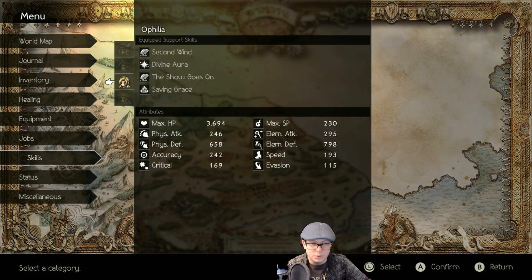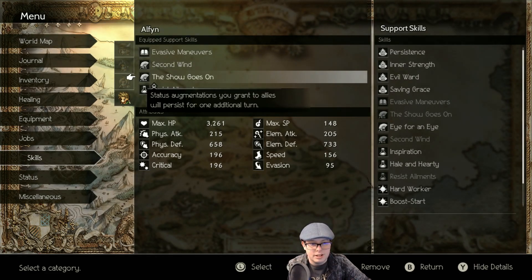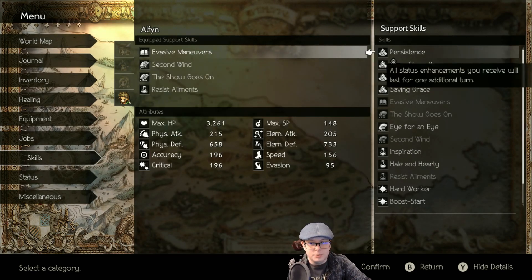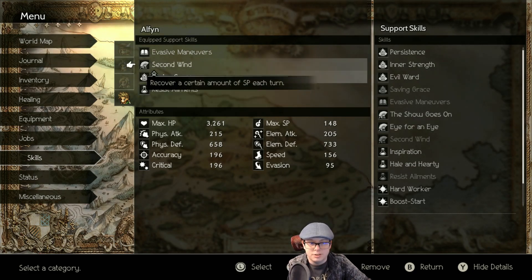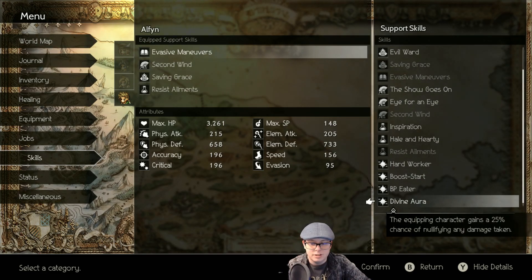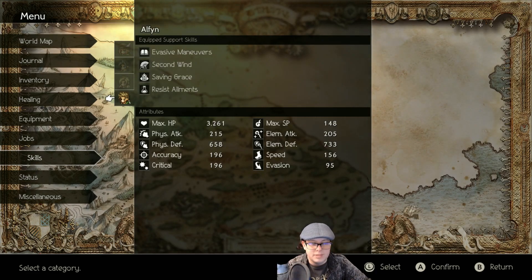We'll touch on why that's not as much of a concern anymore. Elfin with Second Wind. We're going to be swapping Evasive Maneuvers — actually, we can probably get rid of Shogo's on now. Saving Grace on there. Evasive Maneuvers will swap out for Divine Aura with Nullify Damage. Because he's basically going to be here just to keep everybody alive and make sure Cyrus doesn't go down. That's his only goal in life right now — to make sure Cyrus does not go down.